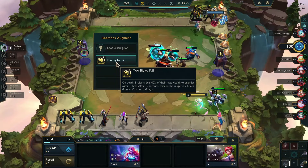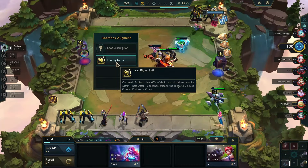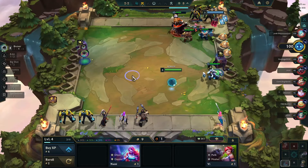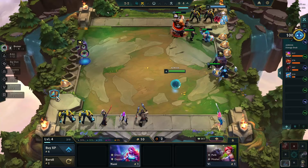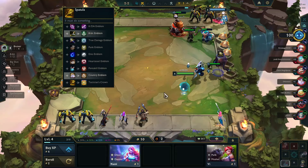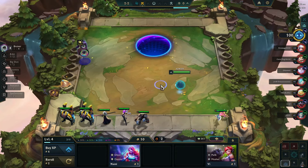With Too Big to Fail you basically want to play six bruiser, make your tank a wall in the late game, and then just play other splash units - backline units, whatever you hit. This Hall of the Nine loot subscription thing can also drop another spatula, so I'm not in any rush to actually use it right now. We'll see what we hit.